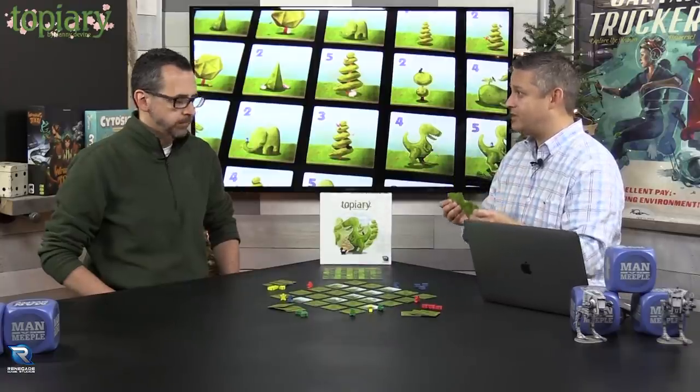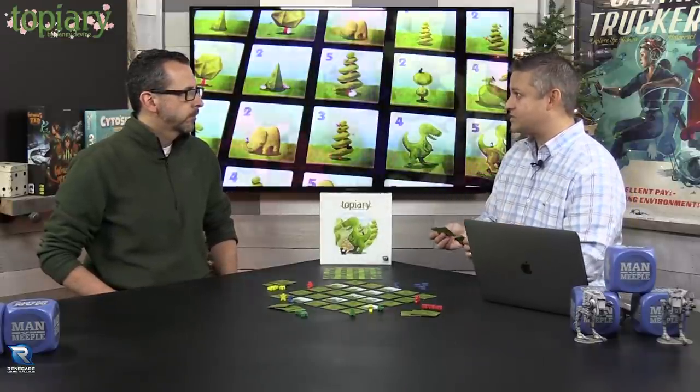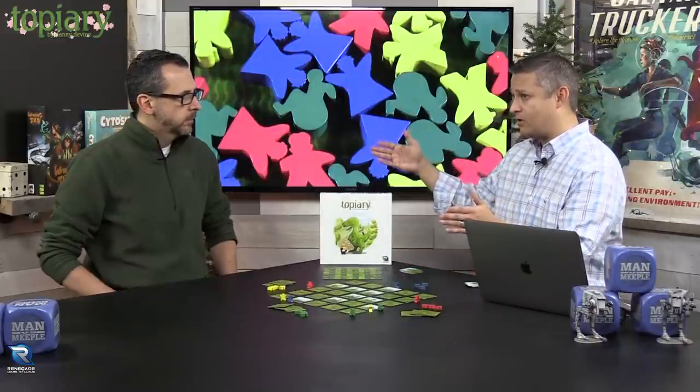Once each player has three tiles, you can immediately start playing or you can do a draft — it depends on how much luck you want at the start. For the draft, the player going last in turn order takes those leftover three tiles plus their original three and picks three they wish to keep. You then go counterclockwise until each player has chosen their starting tiles. This is extremely important because both the numeric value placement and the type of topiary you're scoring matter for bonus points.